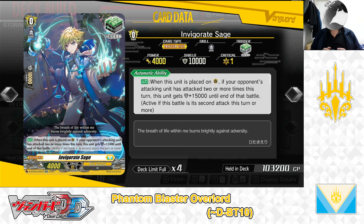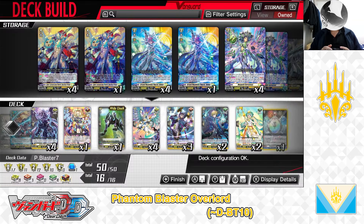Next up, the Grade 0, Invigorate Sage — heal trigger. Skill: Auto — when this unit is placed on the guardian circle, if your opponent's attacking unit has attacked 2 or more times this turn, this unit gets plus 15,000 shield until end of battle. Invigorate Sage can then serve as a potential 25,000 point shield on its own. It's best played against opponents who specialize in re-standing and attacking multiple times. We have 2 in the deck.